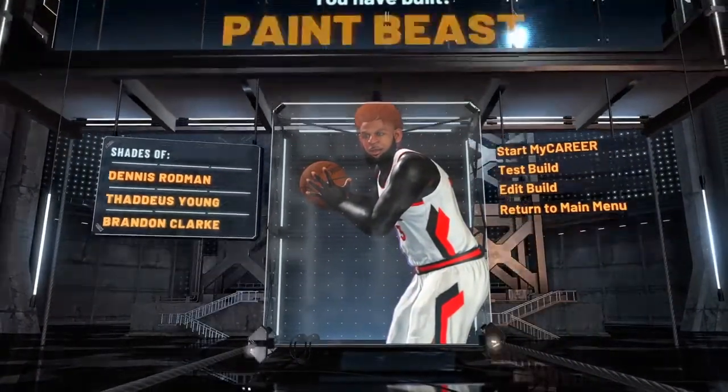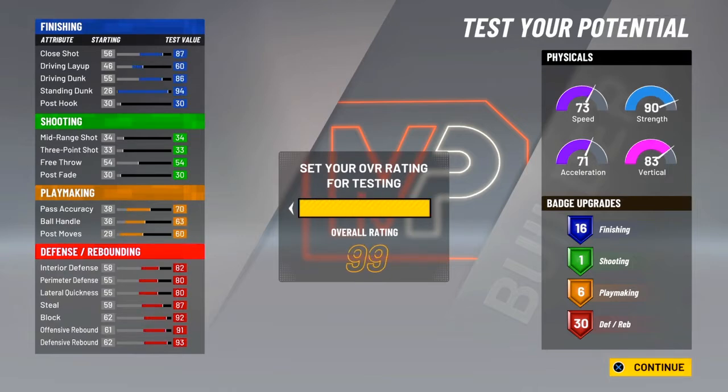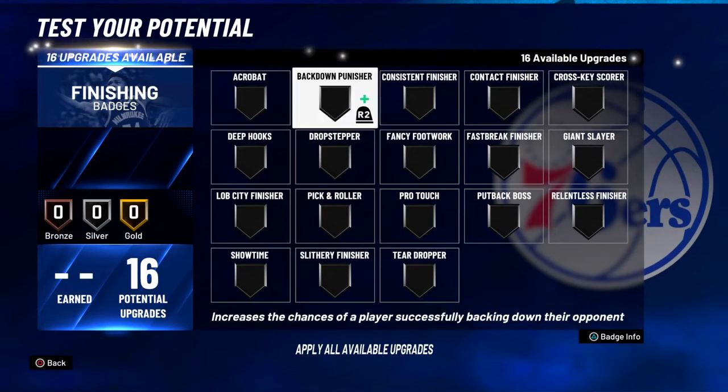Now going on, you want to test your attributes — put your overall to 99. You'll have 73 speed, 90 strength, 83 acceleration. When you max the build out, you get an 89 or 90 driving dunk.